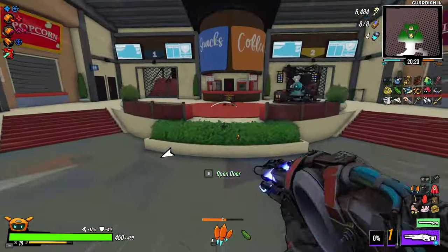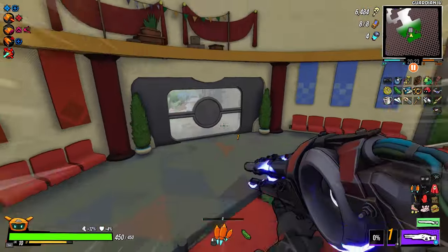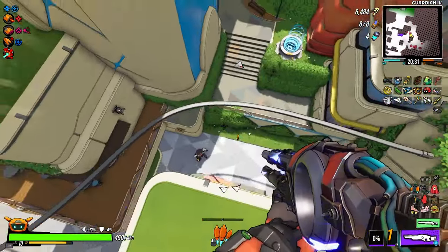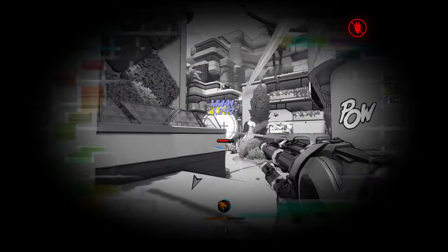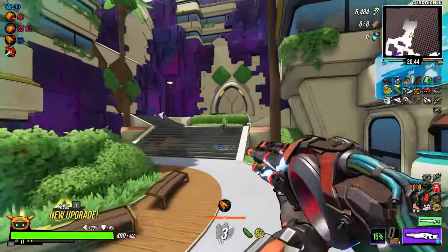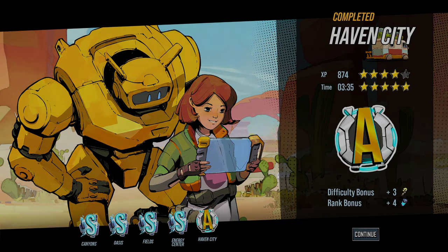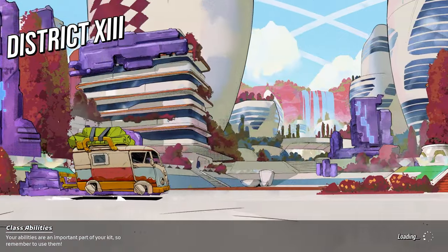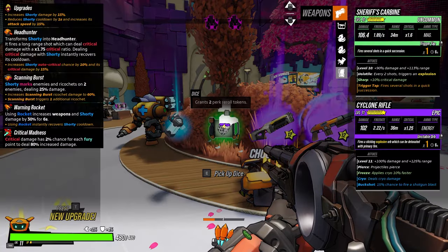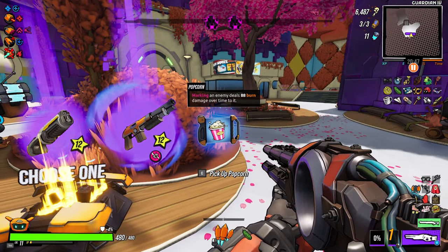Almost done — let's see what we get here. What we actually need now to complete the build is the Chili Pepper — that would complete our build. I missed the room, what can you do. It's okay, we're not chasing that. I'll take that — marking an enemy deals 88 burn damage over time. Another Cyclone Rifle and a Lynx Rifle — we do not need that this time.